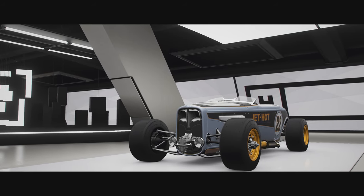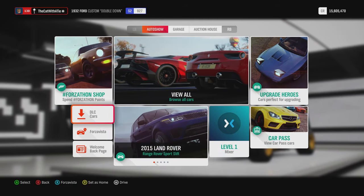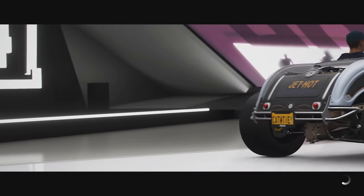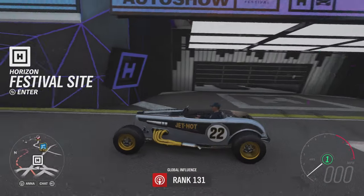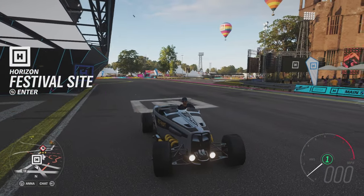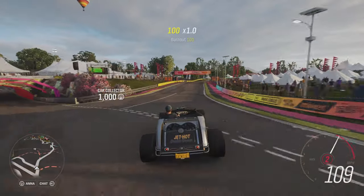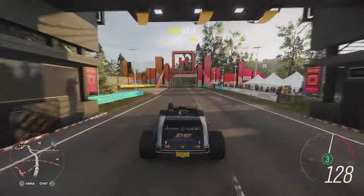This is a Ford Custom — 1932 Double Down. I don't know much about it, but it's interesting. I think it's four-wheel drive — you can see it in the front differential. And it's got 850 horsepower! I think this is going to be a fast hot rod. This is going to be fast — it's like a go-kart!